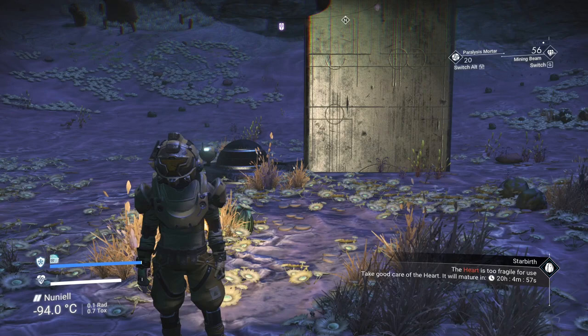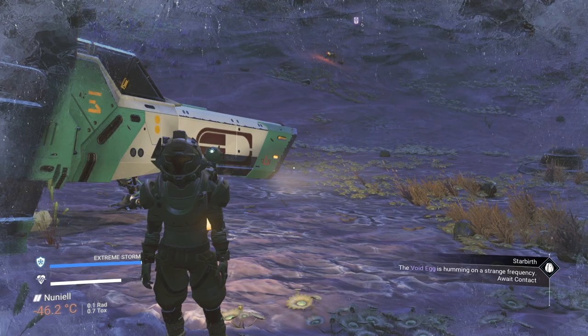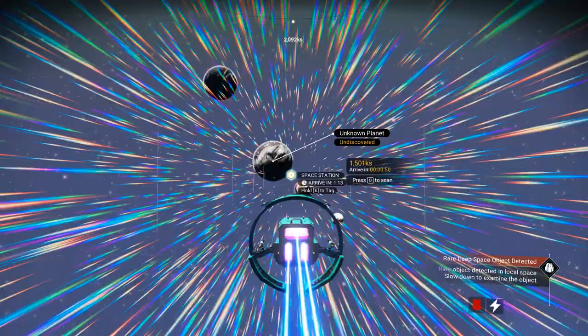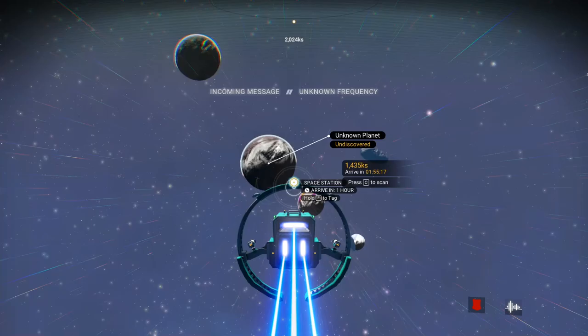If you look on the right side, there are another 20 hours remaining. I'm going to change my time again one day ahead. As you can see in the right corner, the Void Egg is humming and awaiting contact. Go to space and do the same progress again — use the pulse engine until you get the contact. We got the third contact — slow down again.